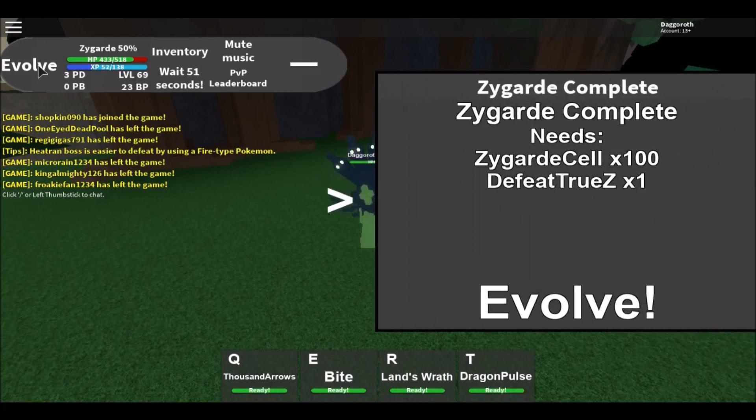So this next one — Zygarde 100%. I can do that, and it also says 'Defeat True Z.' I don't know what True Z is, but I'm going to look into that and we'll see what happens.